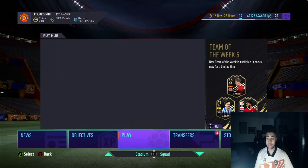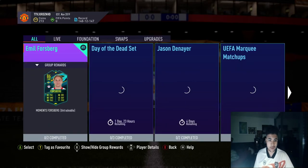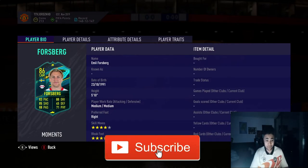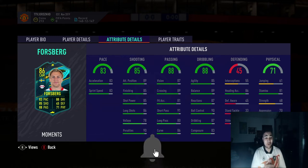Right then guys, let's have a quick look at what EA have released. SBCs... And they have released an 86-rated Ballsburg Player Moment. 4-star, 4-star. Medium, medium work rates. The card looks insane. It was leaked on Twitter, unfortunately, earlier today. I hate leakers, man. They need to F off.